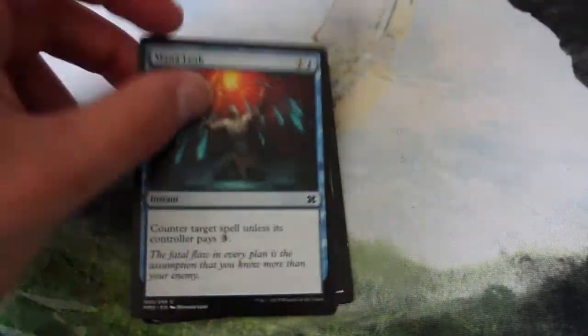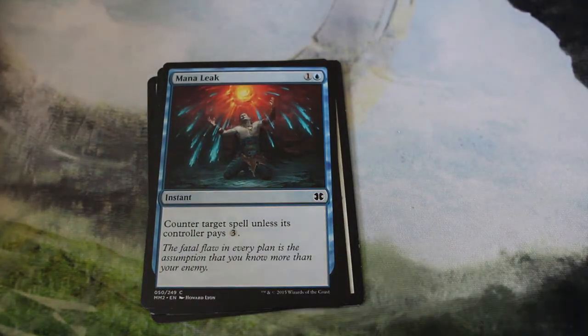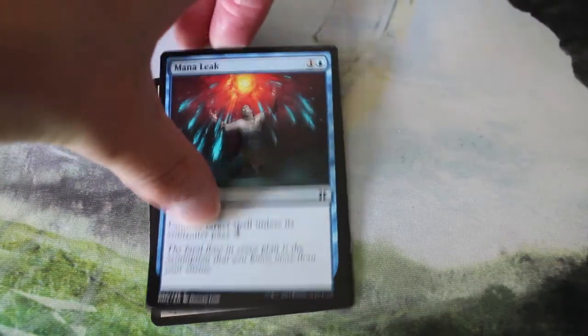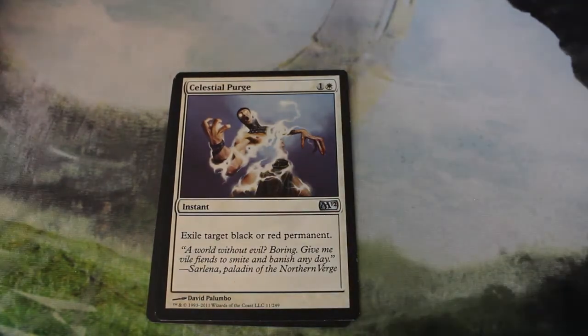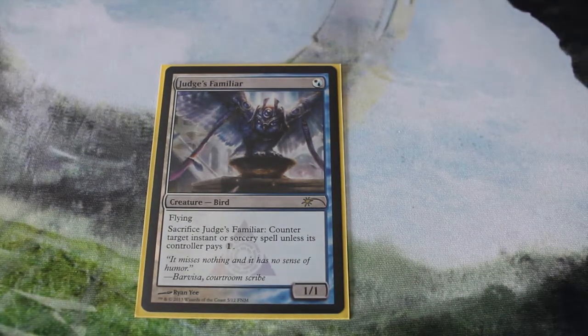Mana Leak — a couple of them for the sideboard, just because I only had one. Nice to have around. Same for Celestial Purge — exile target black or red permanent — another sideboard card, especially against Death's Shadow, for example. And then we have a promo Judge's Familiar, because I was feeling fancy.